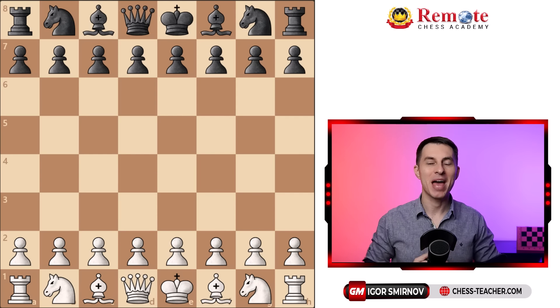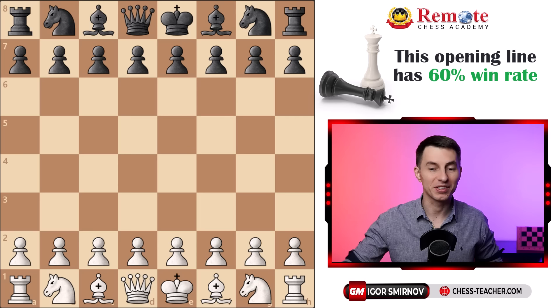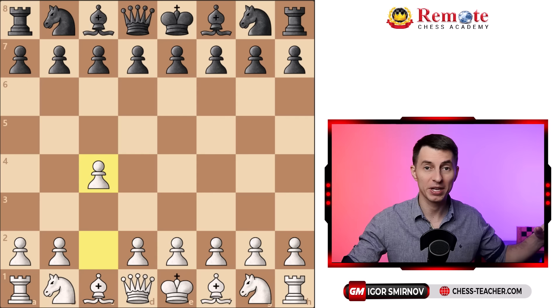What's up guys, today I'm happy to share with you a simple, universal and aggressive opening for white, which starts off with the English opening, pawn to c4. But even if you've never played this before, worry not, it's gonna be simple.